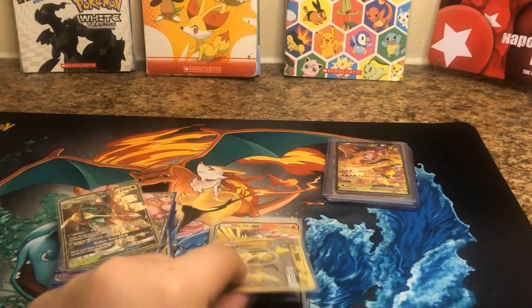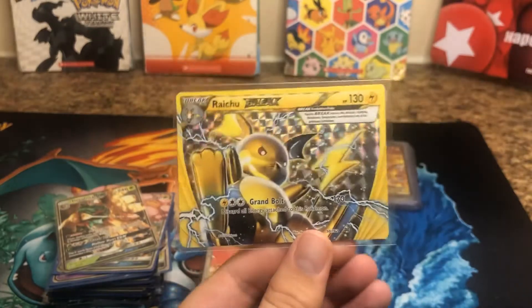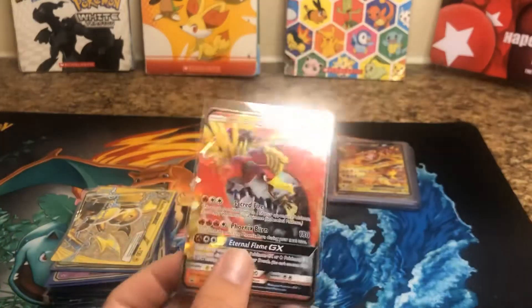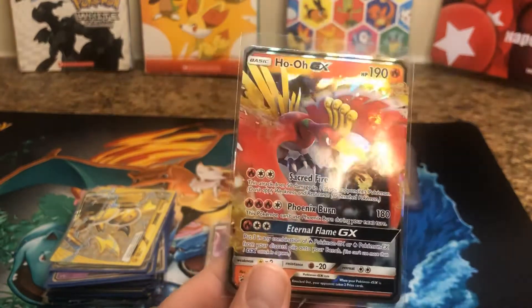Then we got — check out this Raichu BREAK card. Love Raichu BREAK. Cards aren't worth that much as they used to be, but still pretty cool. And then you got more Legendary Birds here. Got a Ho-Oh GX. Very nice art.